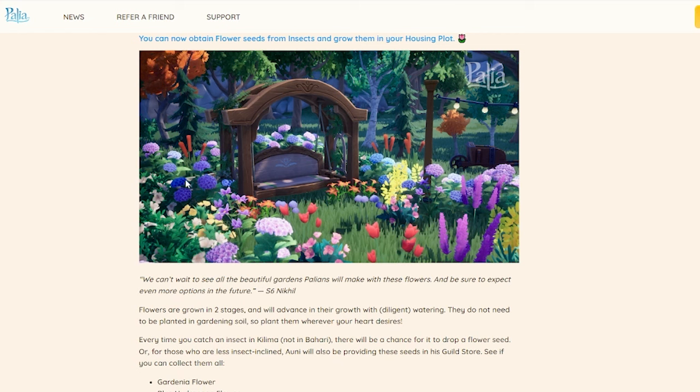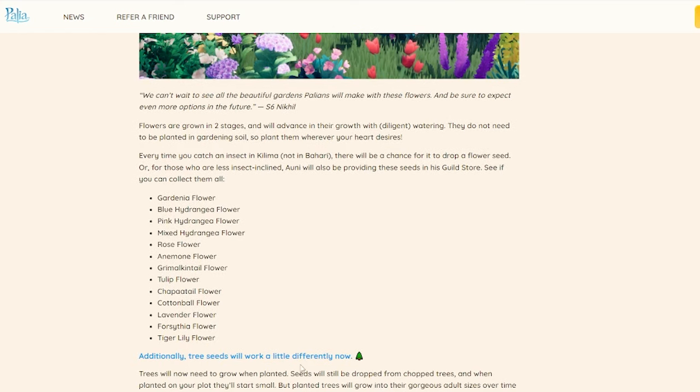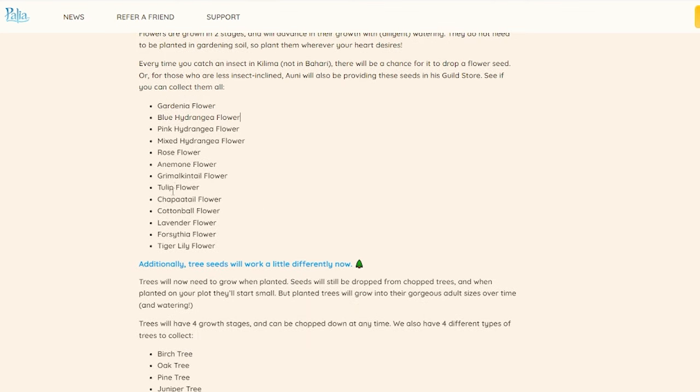You can have as many flowers as you want on your plot — they have their own limit, as do trees now, which is going to completely change our plots. Every time you catch an insect in Kilima — not Bahari specifically — there will be a chance for it to drop a flower seed. For those less insect-inclined, Ani will be providing seeds in his guild store. So I expect to see Kilima just full of honey lures. You still have to catch bugs for the guild store currency, but it's nice that if you want a specific flower like a rose, you can just go buy it from Ani.